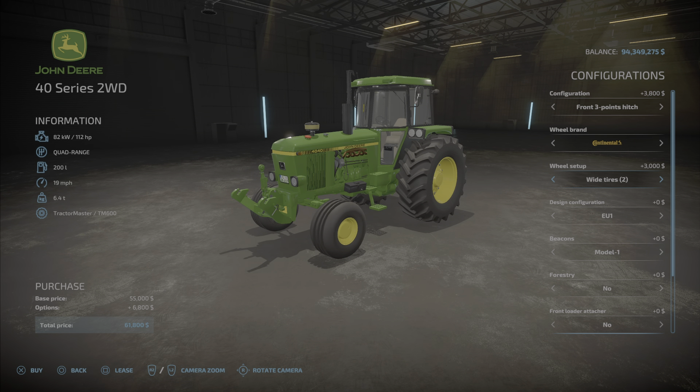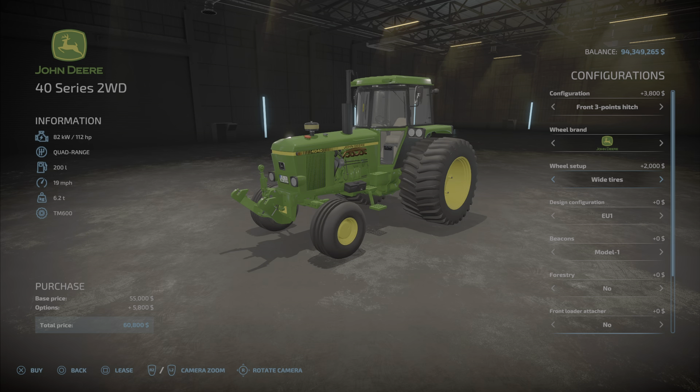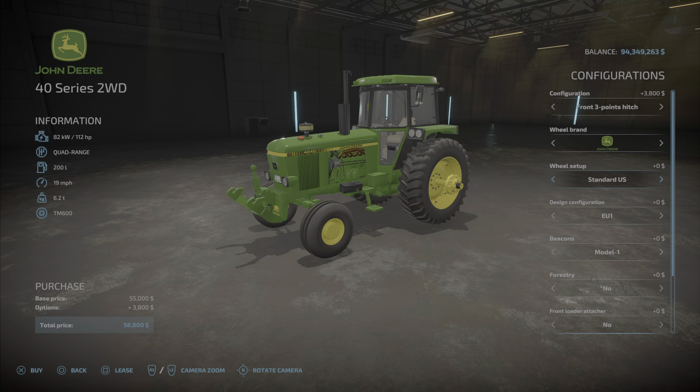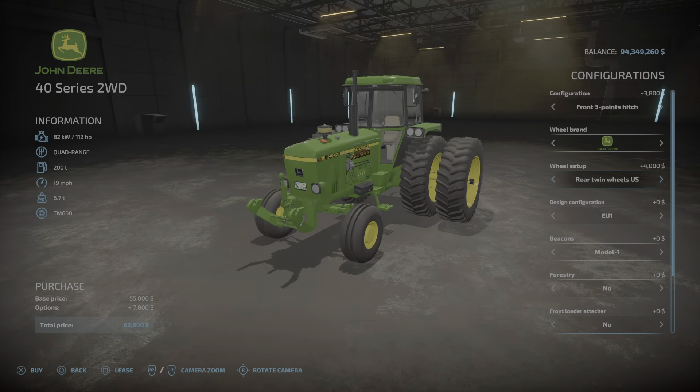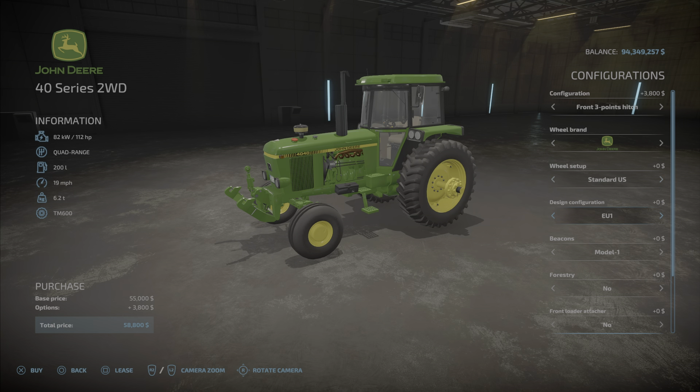The front tires tend to stay kind of the same. BKT has nothing extra, Vertistein offers some wides, Michelin gives some twins, and Nokian has its standard three choices. John Deere is interesting — we do get the LSW-type style rear, twins, and a narrow rear twin.